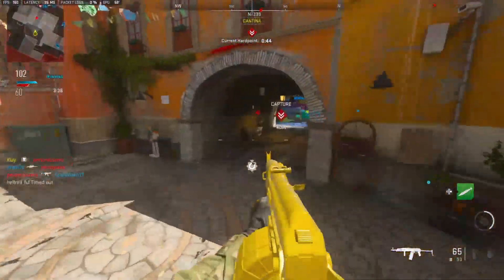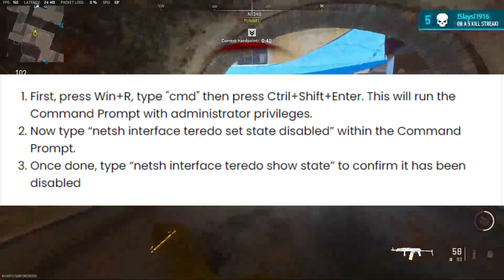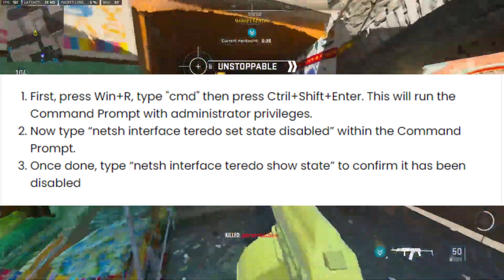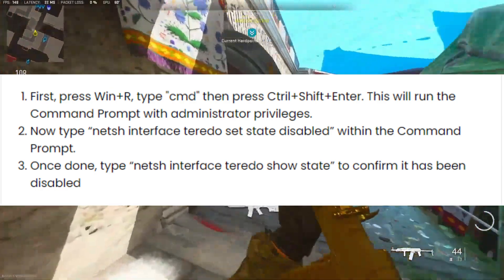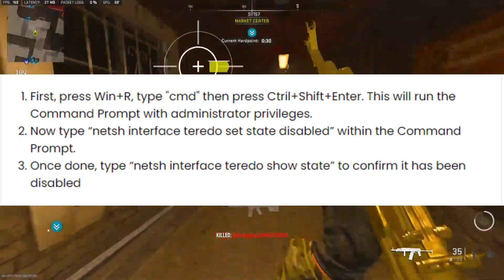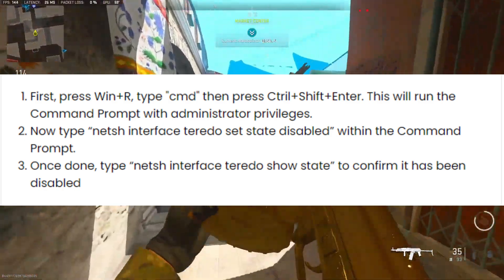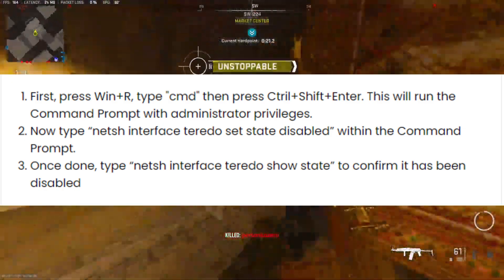Number 1: Disabling Teredo on PC. First, press Win + R, type CMD, then press Control + Shift + Enter. This will run the command prompt with administrator privileges. Now type: NETSH Interface Teredo set state disabled within the command prompt. Once done, type: NETSH Interface Teredo show state to confirm it has been disabled. The command will be in the description also. This should potentially fix the issue as reported by a few users.